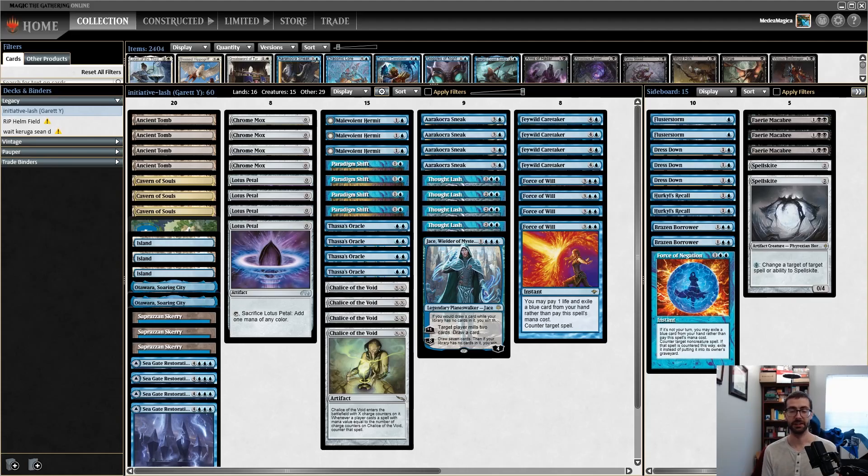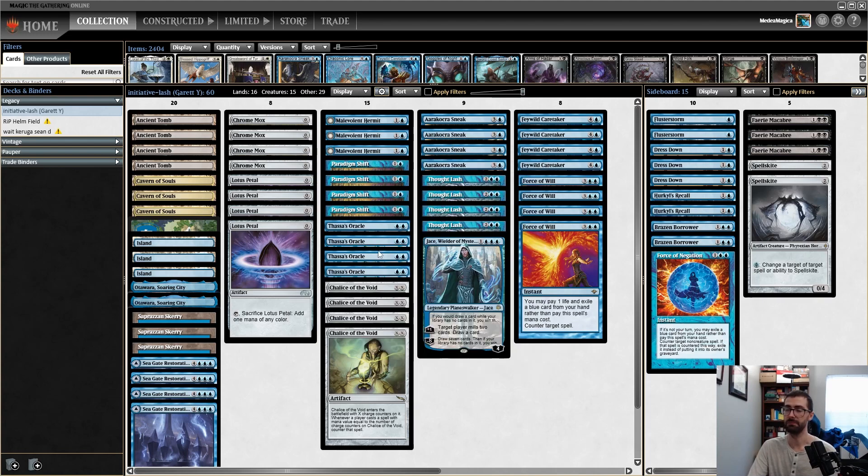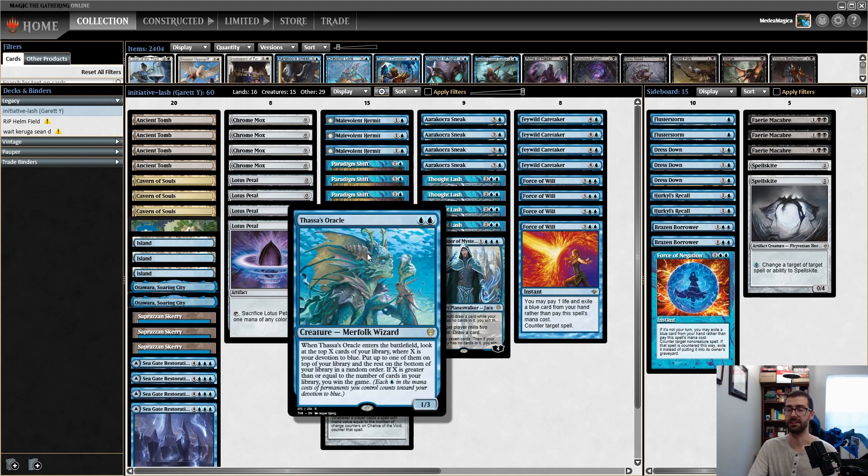Greetings folks, Phil Gallagher aka Thraben Yu here for another Legacy video. Today's video is sponsored by Moxfield.com and our decklist comes from Garrett Y who wanted me to play their Initiative Thought Lash deck. Our general plan is to exile our entire library with a card like Paradigm Shift or Thought Lash and then win via Thassa's Oracle.